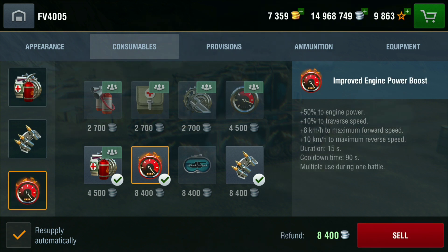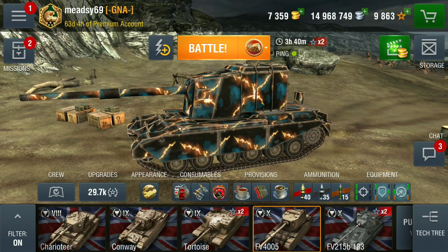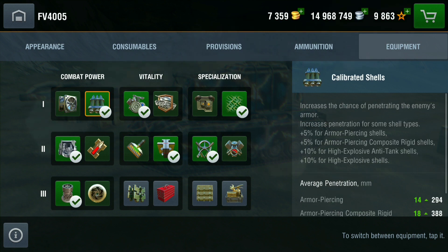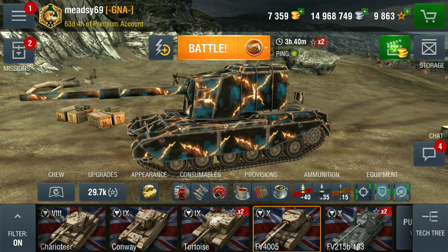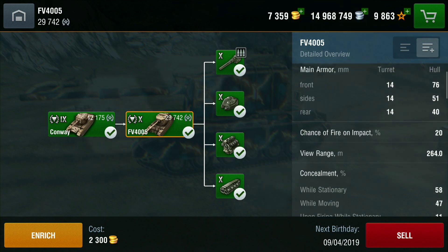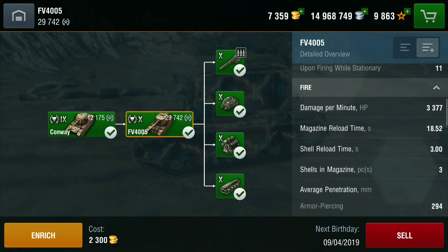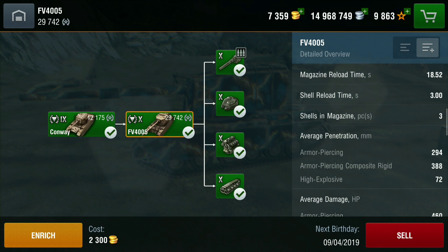I wouldn't worry about running an extra repair kit — you'd get more use out of the improved engine power boost. For equipment, I'm running improved ventilation because the HE on this isn't great — around 65, very poor for a British TD. DPM is 3377, which is really good, with an 18.52-second magazine reload and a 3-second shell reload. Use the shell reload boost to push that down to 2.1 seconds. AP penetration averages 294 and APCR is 388 — very good pen.